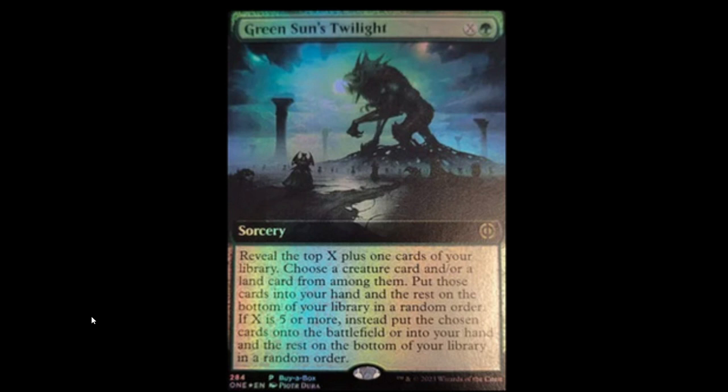We're going to have an X spell like this for every color — we've seen the blue one, and this is the green one. It reminds me very much of Green Sun's Zenith and those other spells — Blue Sun's Zenith, and so on. Instead of Zenith, it's a Twilight — kind of the setting sun. With that being said, it's going to be really cool to see what the other colors look like.